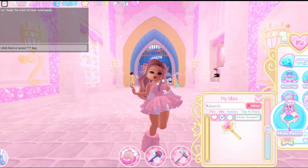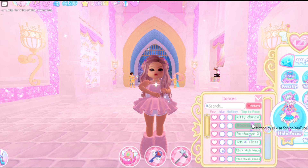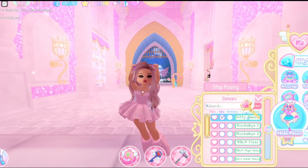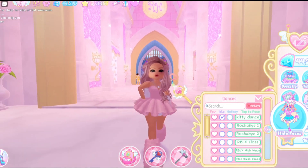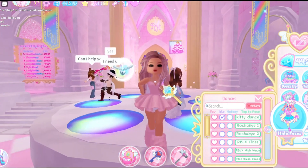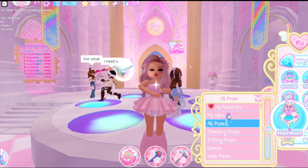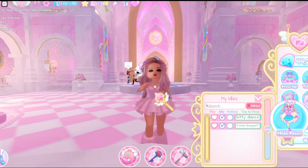You can also use animations for the idle too. Let's use this one for example — we're gonna click idle, and now you're doing the dance, and once you walk you're still doing it. You can also have two idols at once, so let's set that up quickly. Now I have two idols, so it should switch back and forth between them. That's a really cool system!